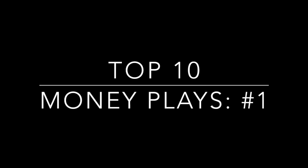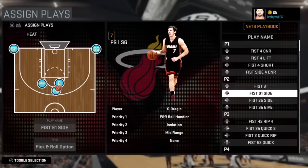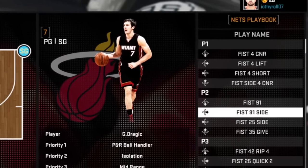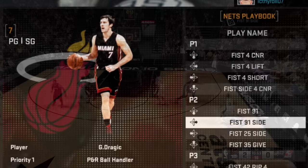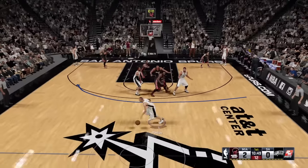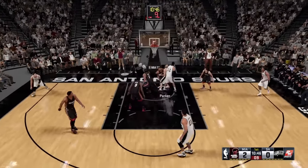The play itself is Fist 91 Side. It's a pick and roll ball handler play, and you'll be able to find it in the Bucks playbook and also the Nets playbook. Initially, the option is pretty clear — your point guard is going to run through these double picks. If the drive is there, take it.